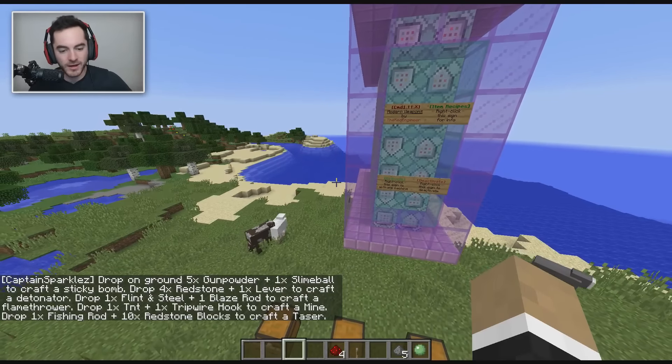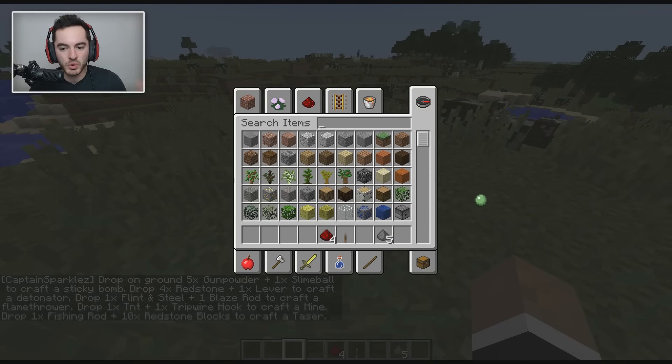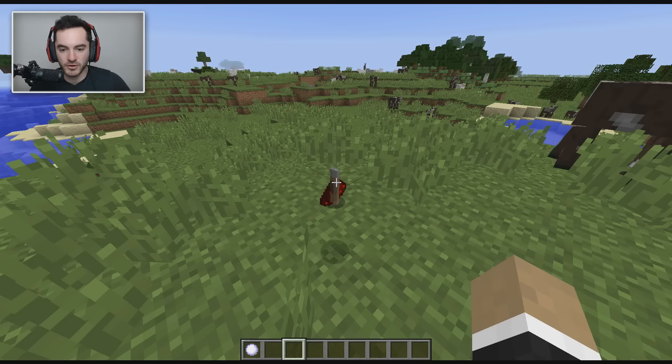It tells you everything you need to know. I've got all the items laid out for convenience. To make them, you just throw them on the ground — slime ball and gunpowder makes the sticky bombs, and then redstone and a lever makes the detonator.